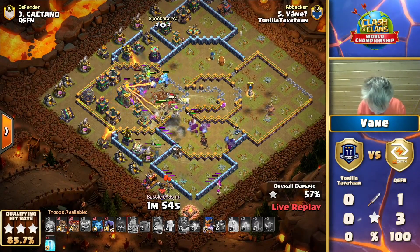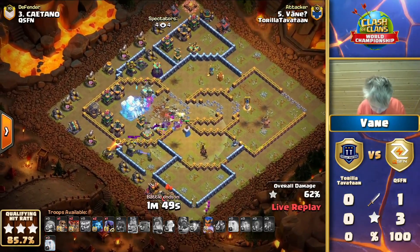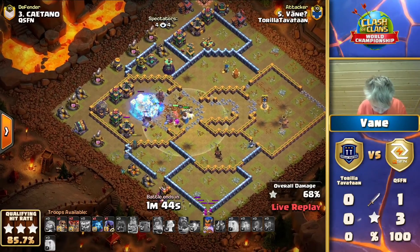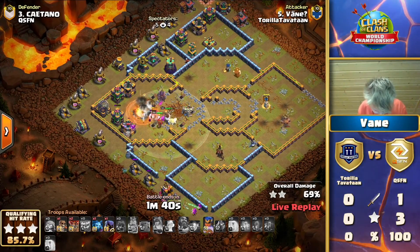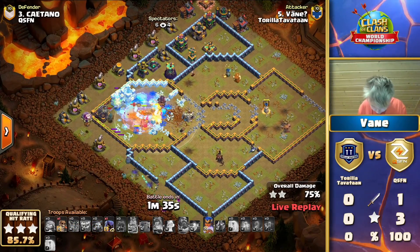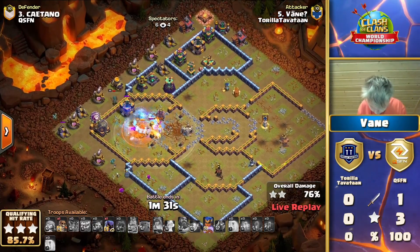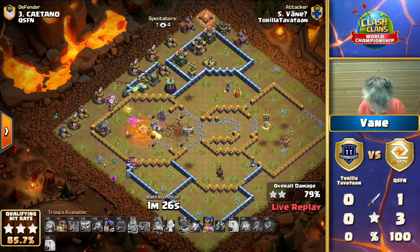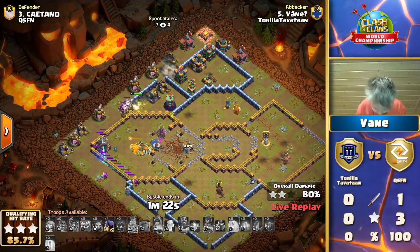He has two more freezes and another freeze from the town hall - there are like a million troops left. The royal champion at the bottom side has her ability left. I can 100% guarantee that QSFN did not test this entry with one billion yetis swarming this base. Now the royal champ with her ability - can she overpower this back end? The queen unfortunately steps into the tunnel poison but the unicorn is trying to heal up.